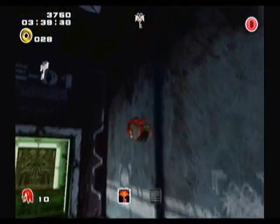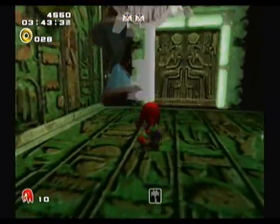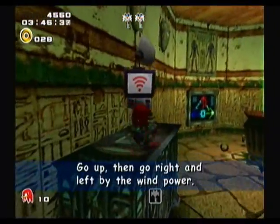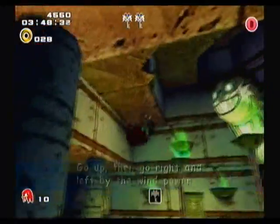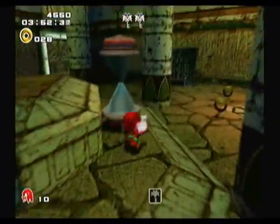The crappy camera is screwing me over. That E01 hint is so vague. 'Go up then go right and left by the wind power' — what? How is that supposed to make sense?